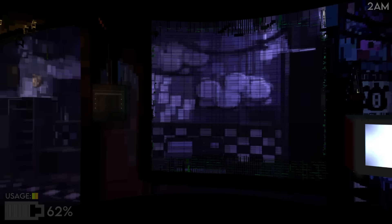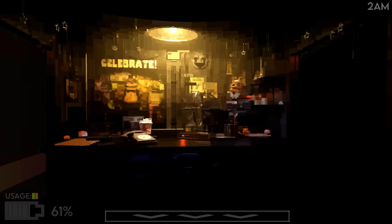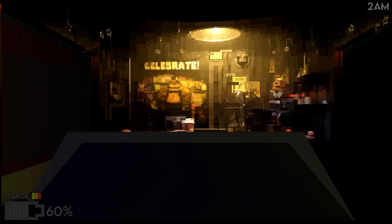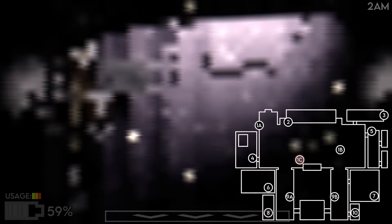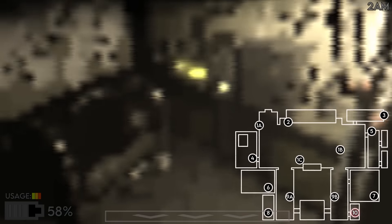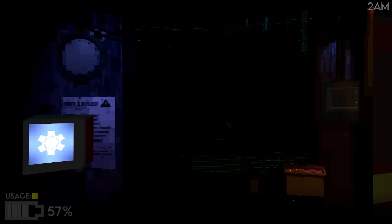Wait, I accidentally closed out of the game. Oh — it pauses, thank goodness! I thought I was dead. Chica's not here, let's check again. She's gone — she's got to be in that side room. I need to get down to Camera 10. There she is, she's on Camera 10! And Bonnie's gone too. Oh my god, that guy was here for so long.